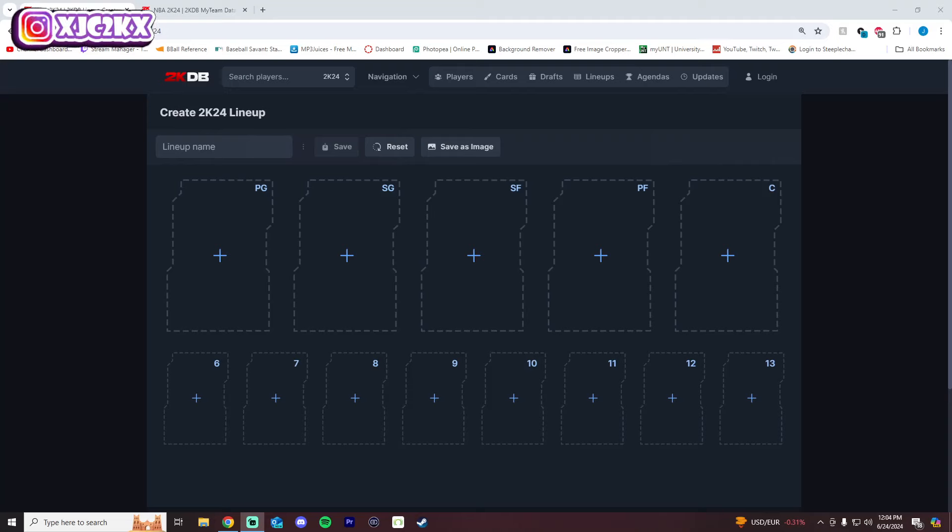Welcome back to another JC2K video. Today we are ranking the top 10 best non-gambling point cards in NBA 2K24 MyTeam at the end of Season 7. Before we hop in, make sure you hit that subscribe button to help push towards the 30,000 subscriber mark. I upload every single day, tons of consistent daily MyTeam content.